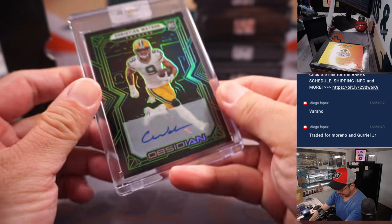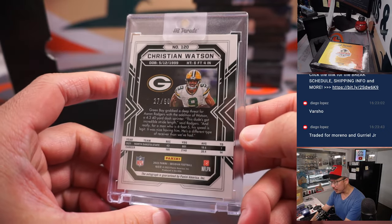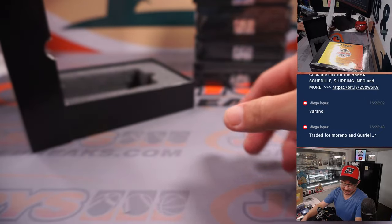Next is football — Christian Watson, rookie auto, from Obsidian Football, 27 out of 50. Jeff Brown, Green Bay Packers. Go Pack Go.